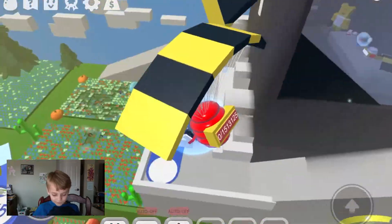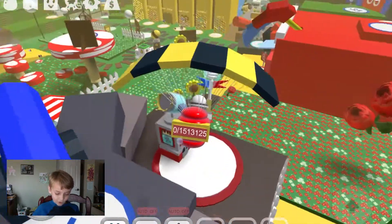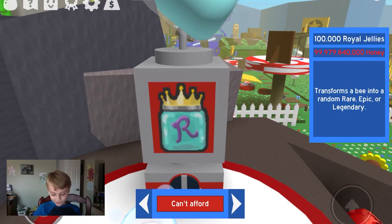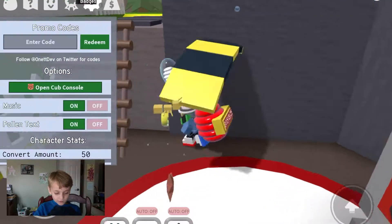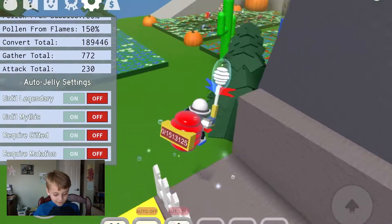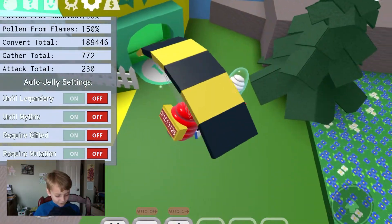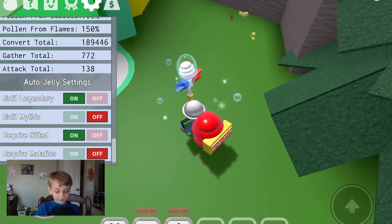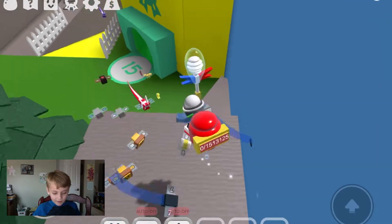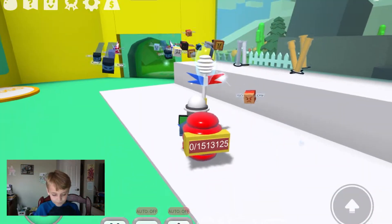In the really late game, you can use a billion honey on royal jellies and try to auto-jelly your way up. You can do it in the system until you get a legendary, a mythic, or a gifted. You can turn on 'require gifted' and it'll keep going until you get a gifted legendary. I've heard it automatically stops at legendary or mythic bees.